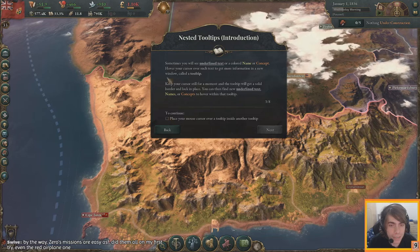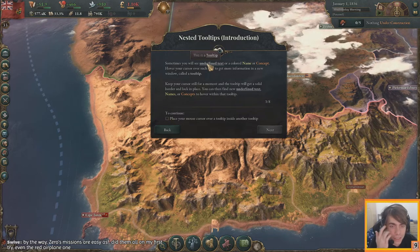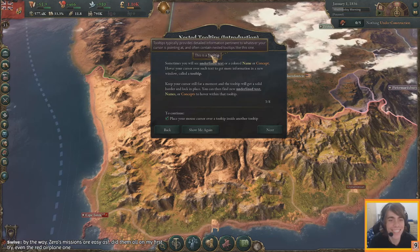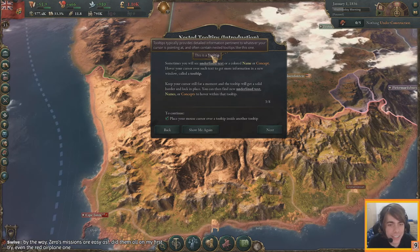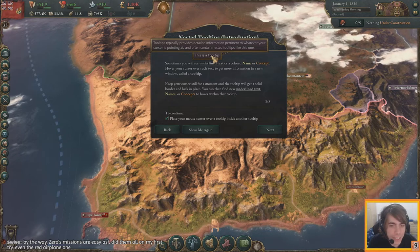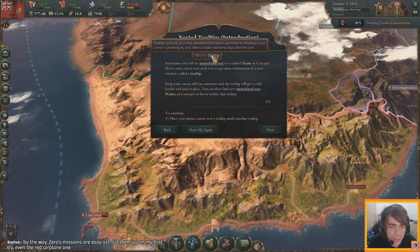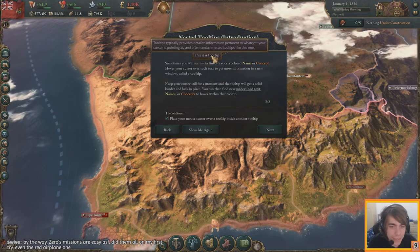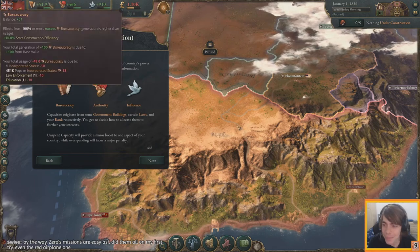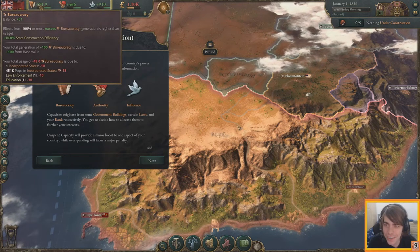There's a tooltip inside another tooltip. Underlined text — hover your cursor over such colored text to get more information. Hold still for a moment and the tooltip will get solid and lock into place. They're literally teaching us how tooltips work — I'm a game developer, I know how that works!